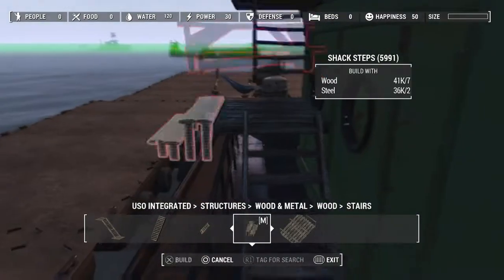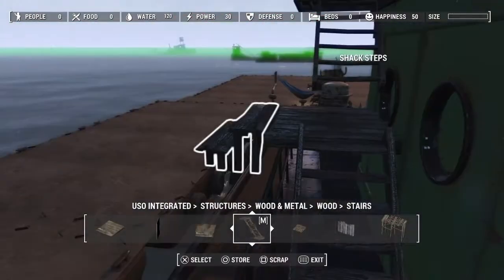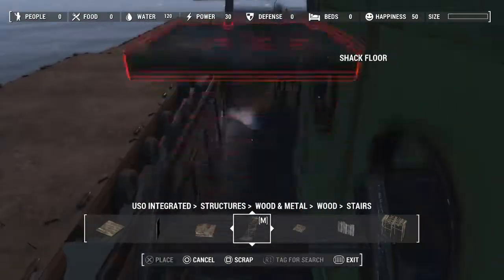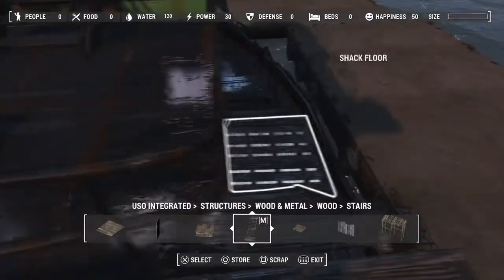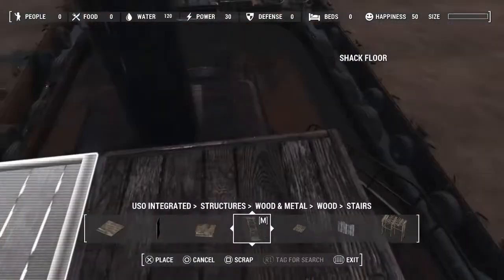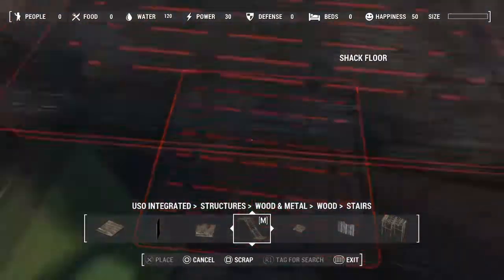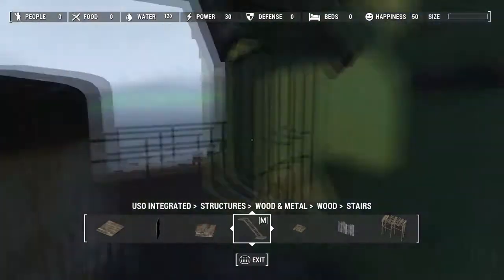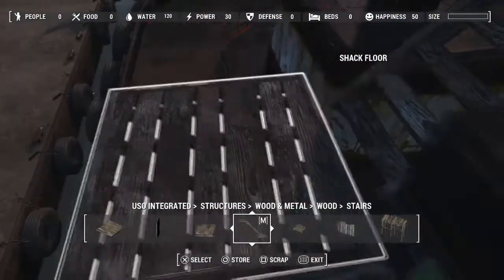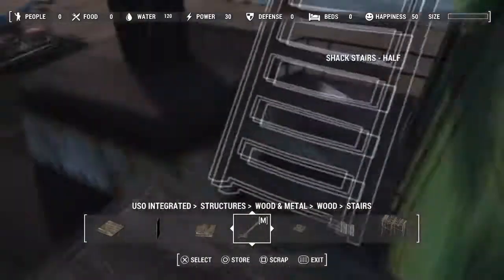There's another way to build it which is the better method. I'm showing different techniques here. That's the reason why I didn't build it in the Creation Kit — there are several different ways. I didn't want to run the stairwells one way and then have people say it gets in the way of how they play. So I decided: build it yourself.